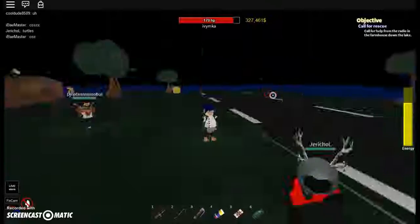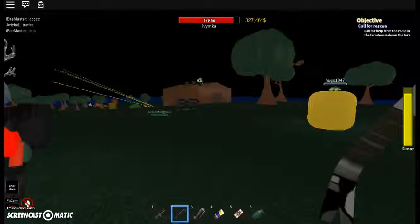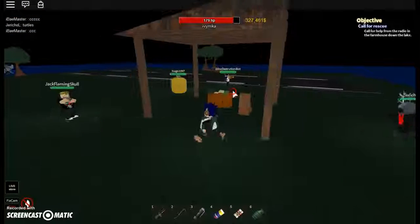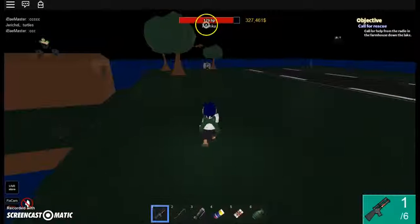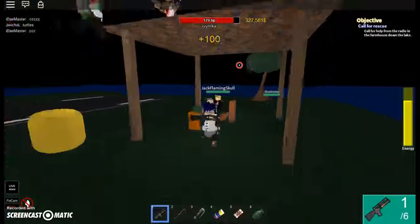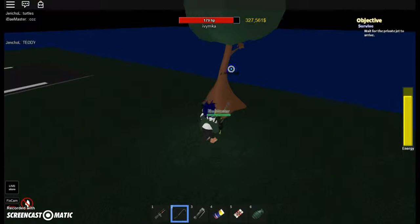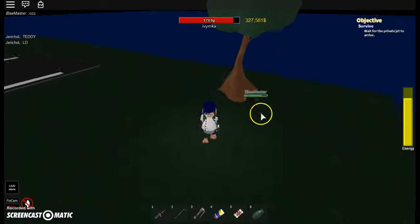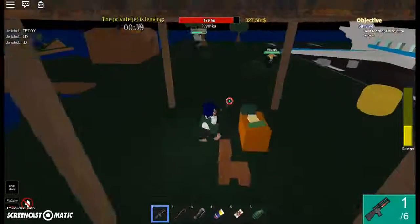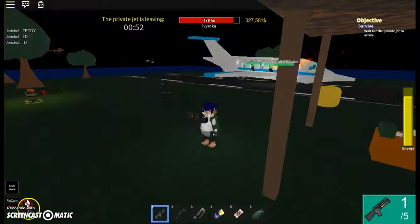Next weapon I'm gonna review is the Crowbar, which is a bit more expensive — it costs 3,500 dollars. It ain't technically a lot, but it's actually a pretty decent weapon. It damages normal zombies pretty well. It's hard to hit cave bats with, as you see — very hard to hit them, but if you're actually able to, you could kill them. So it ain't a bad weapon, but it's also not a great weapon.